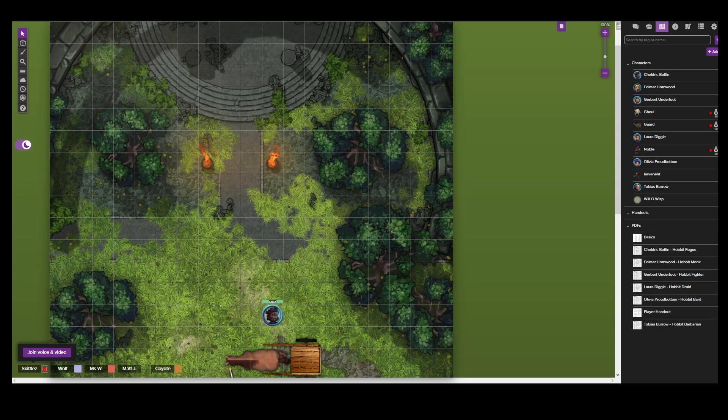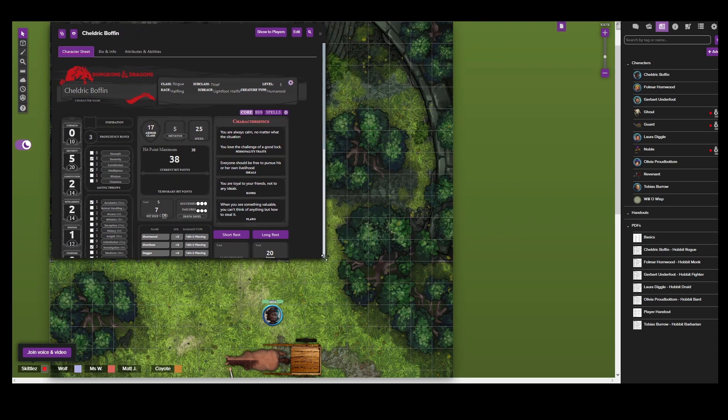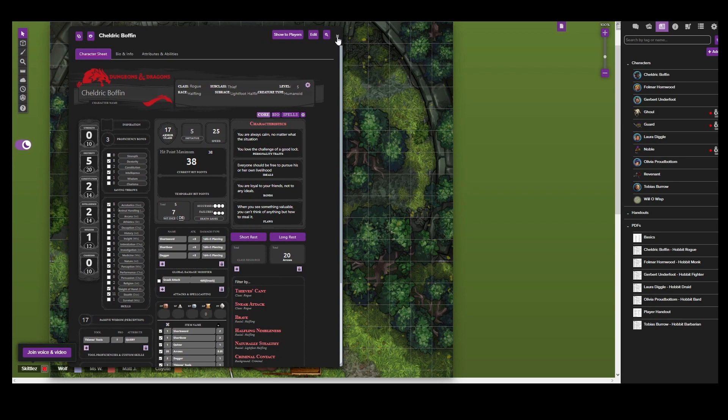Okay, so I know Watts - I think you've already picked a character. I did, yeah. I think you picked the Rogue. Said it correct? Yes, yes. Alright, so I think I have assigned you to that character on Roll20. You should be able to access the database tab and see a character by the name of Cheldrick Boffin. Oh yeah, I see Cheldrick Boffin - that is you. You should be able to click on Cheldrick Boffin's name and it should pull up the character sheet. Wow, that's a lot of stuff.